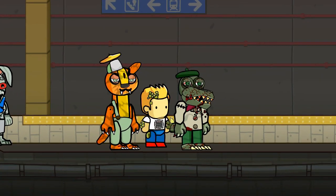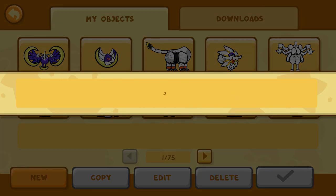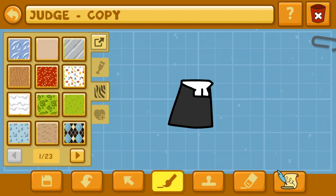Hello again, everybody! We are back with Scribblenauts Unlimited, creating characters from Willy's Wonderland. You saw it on screen right there. It's going to be Artie the Alligator today — that was the next most requested one.